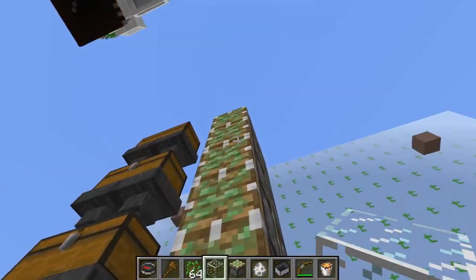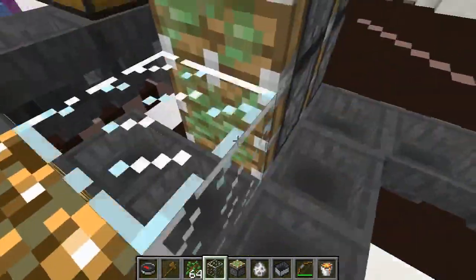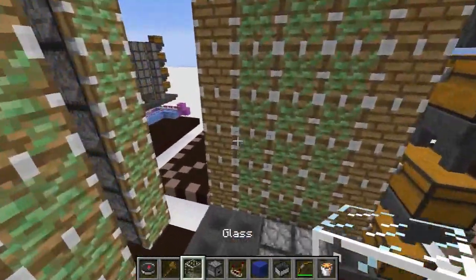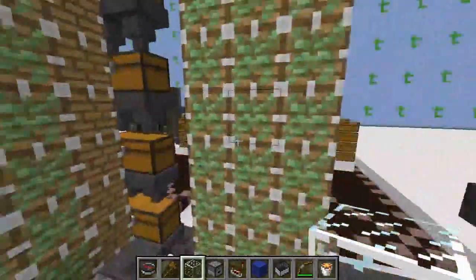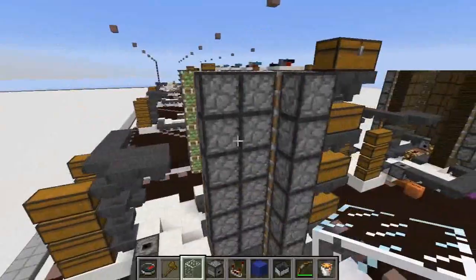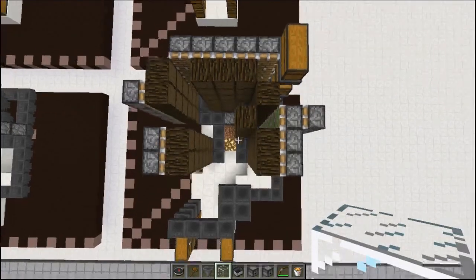Now we add the tree mover — this is just a seven-stack tall of two-wide sticky pistons. And for the leaf crusher, this is basically a wall of pistons. It's six blocks high and has special spacing around it — I'll just let you check this out for yourself.